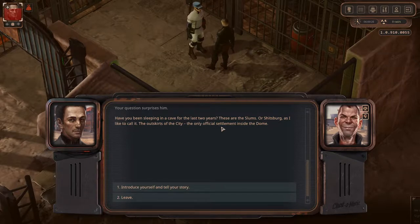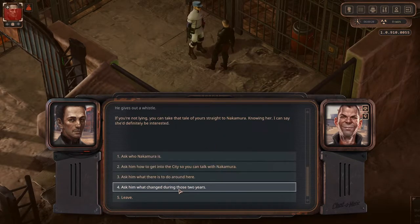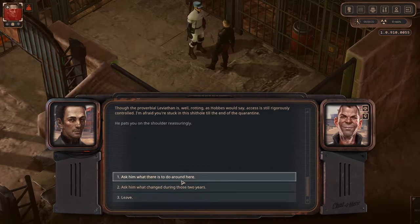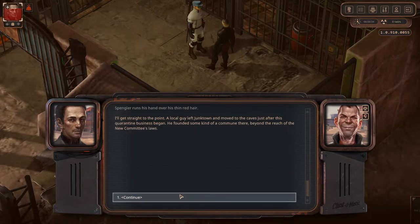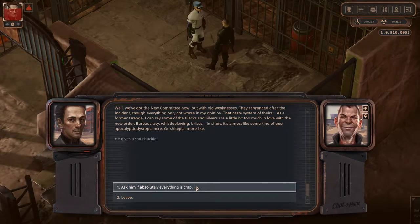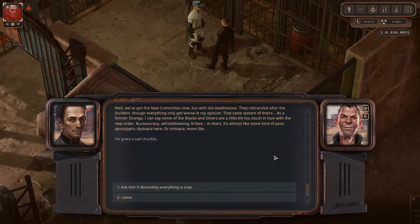The only official settlement inside the dome. Who is Nakamura? What is there to do around here? So what changed during those two years? They rebranded — now he's on orange. He's also blowing bribes. Post-apocalyptic dystopia over here, just like normal society.